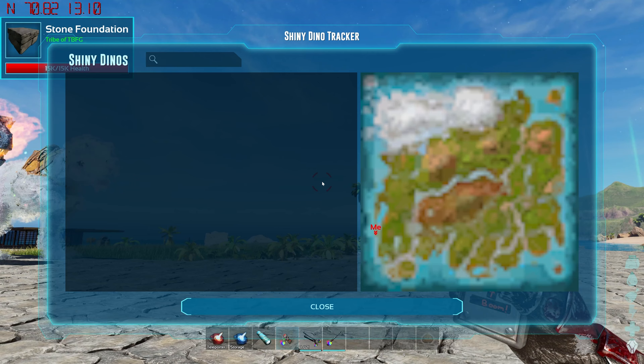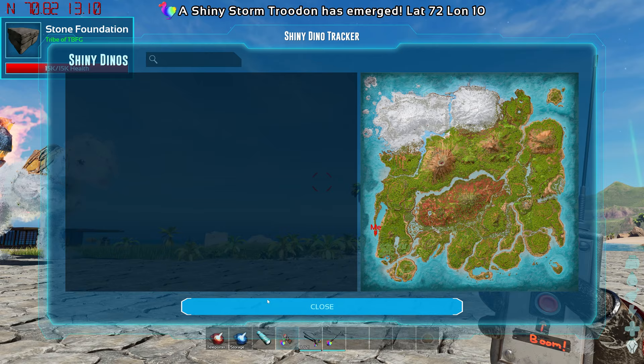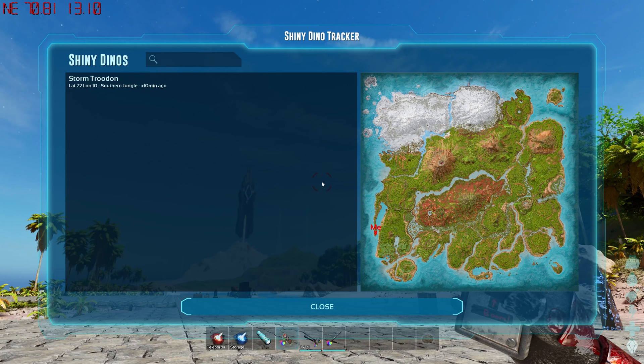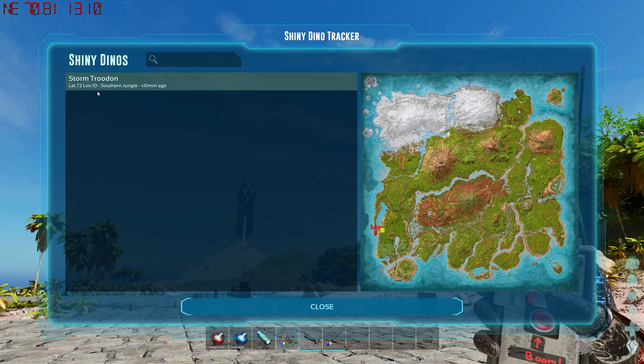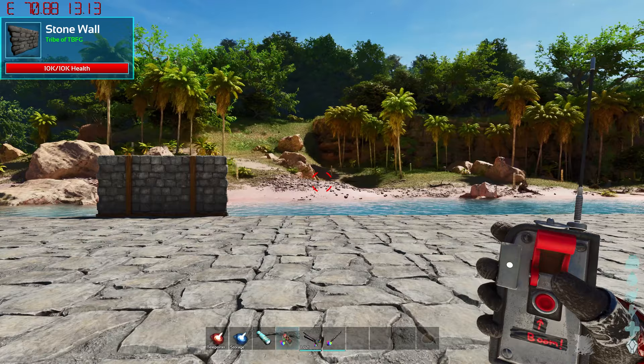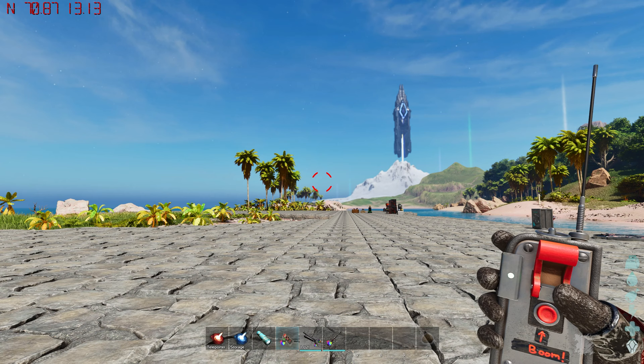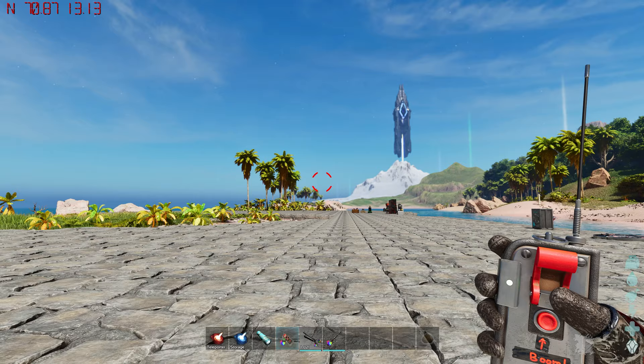Keep in mind the tracker doesn't work great on single player or console — only shinies in your area will appear. We just got a notification that a shiny spawned — a shiny Storm Troodon right across the beach from us, so we could go tame that one. Also keep in mind: if you're on single player on console, or PC without the prevent hibernation commands, you won't see anything outside your area, so not many things will spawn right away — but admin settings can help fix that.